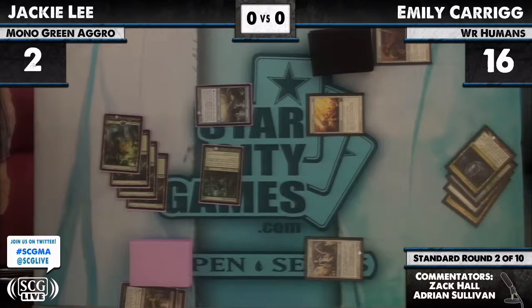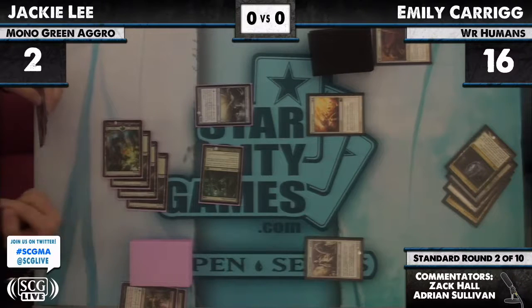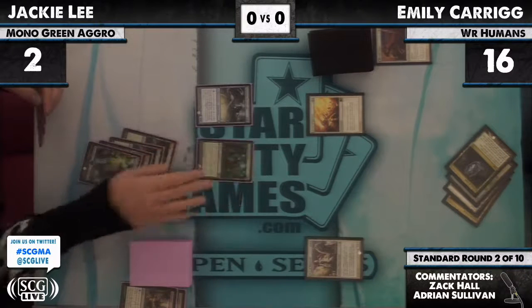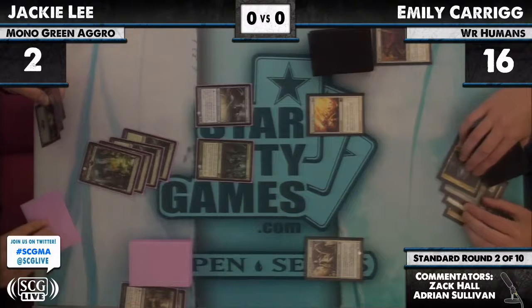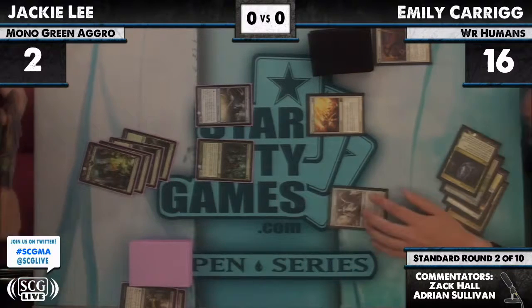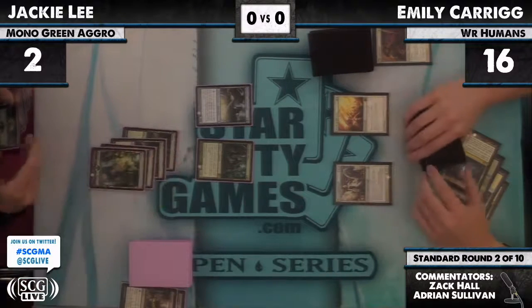It is a 2/1, so plus four, plus four means Dismember will kill it. I always thought that card was a 2/2 — starts as a 2/2 but becomes a 2/1 on the flip side. Still, Jackie Lee is not in bad shape — though still at two life with a Hero out and an Angelic Destiny in Emily's hand.